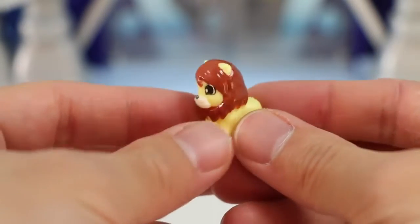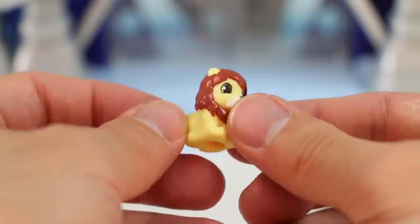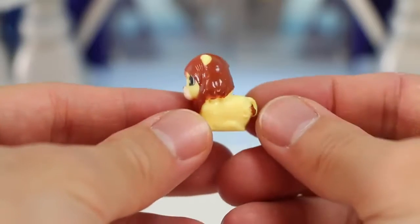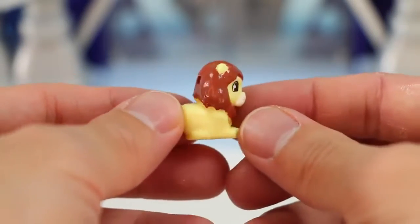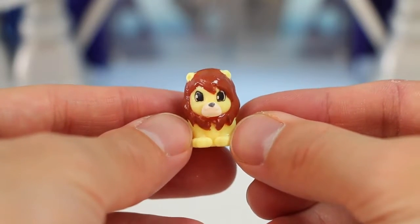Our second Squinkies is from the Jungle Oasis. It's King Lionel. Stubborn and proud, he can get a little too confident. And psst, don't tell him, but his roar is worse than his fight. But his favorite activity is to pick fights. Lions will be lions.